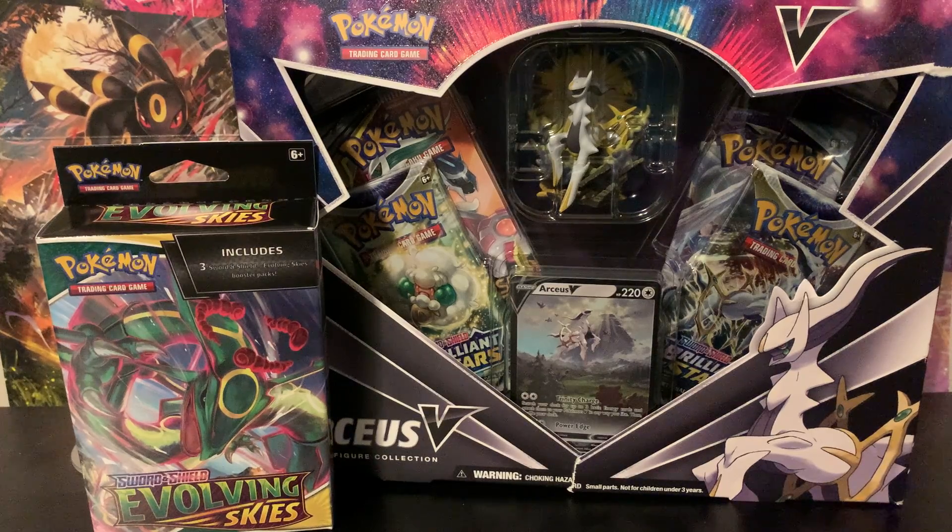Now, this is a pre-Astral Radiance, so Astral Radiance hasn't actually launched yet. You can go out and get the pre-release build-and-battle decks. They can be found at some local game stores and I think GameStop might be getting them, though I'm not entirely sure about that. But other than Astral Radiance, I believe these two are probably the best products you can get right now, just in stores normally.